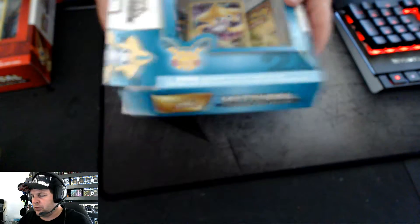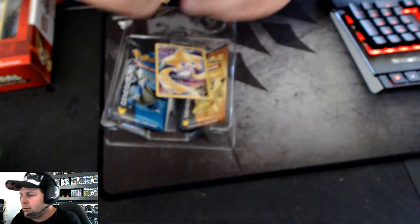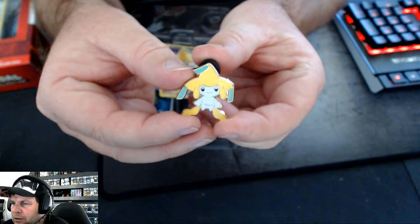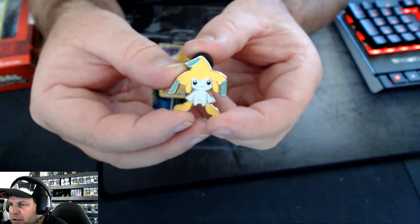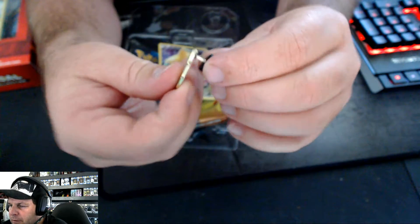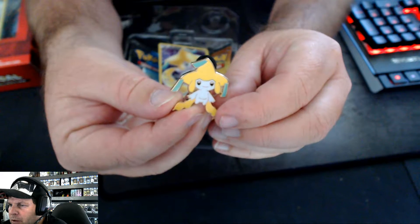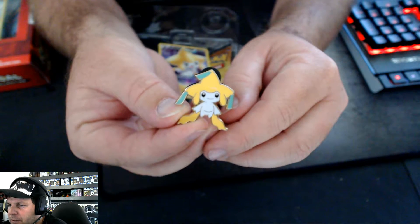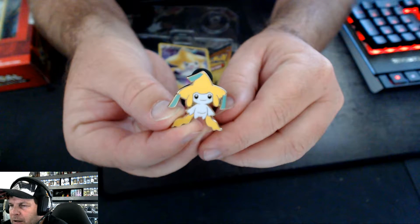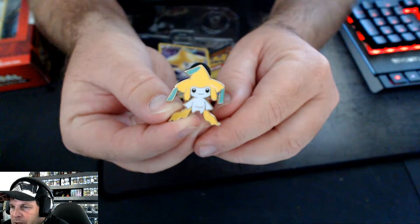I have tried to unbox one already - the Jirachi one - just to see how it is to open the box. So we've got Jirachi out here. In these collections you get a little pin. It's got a bit of rubber on the back to protect it. It's a pretty cool little pin. My autofocus was turned off - I just hope it's still turned off. So that's Jirachi in the pin.